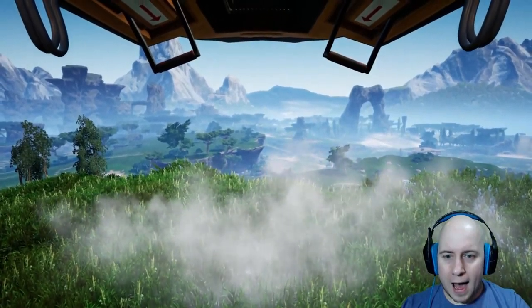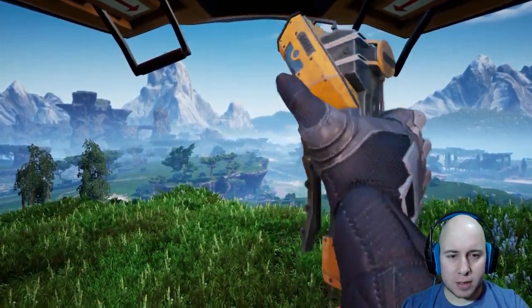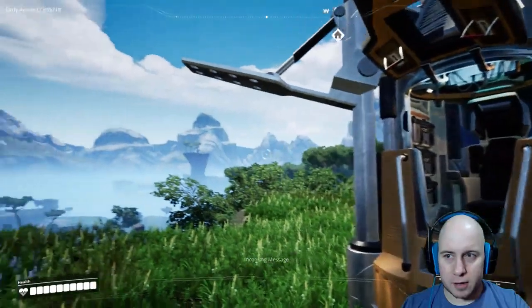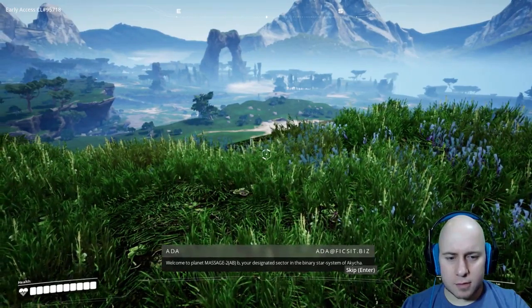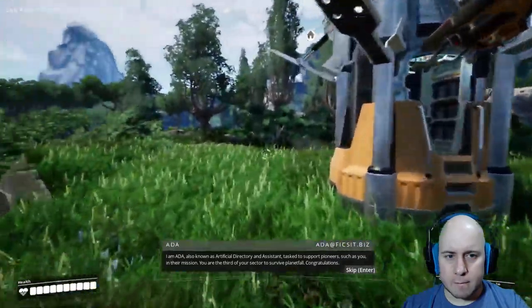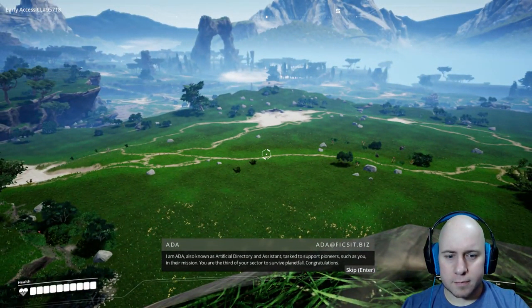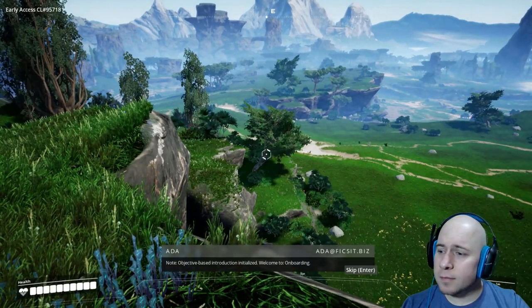Planetfall complete. Please ensure the integrity of your multi-purpose exploration suit is at 100%. These graphics look really amazing for an early access game. Welcome to planet Massage-2(A)(B)(B), your designated sector in the binary star system of Akyja. I am ADA — Artificial Directory and Assistant — tasked to support pioneers such as you. You are the third of your sector to survive planetfall.